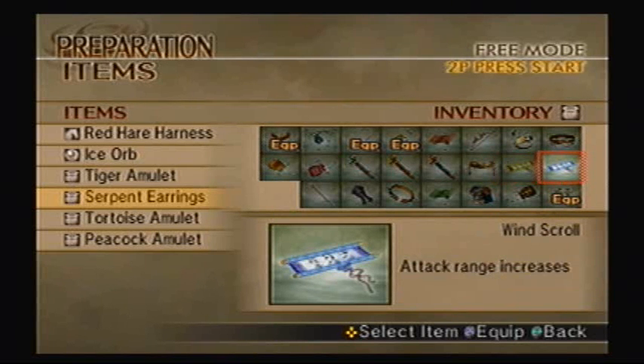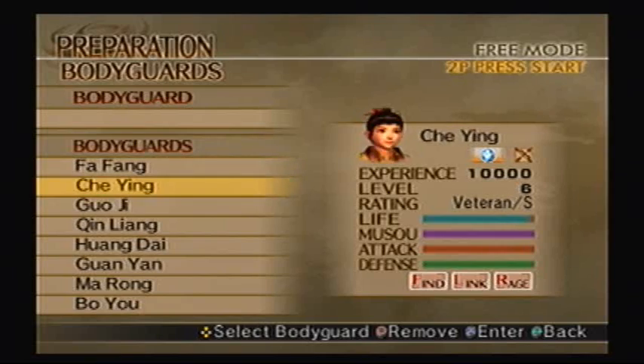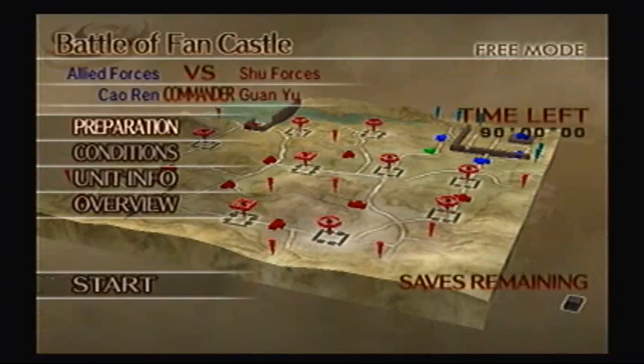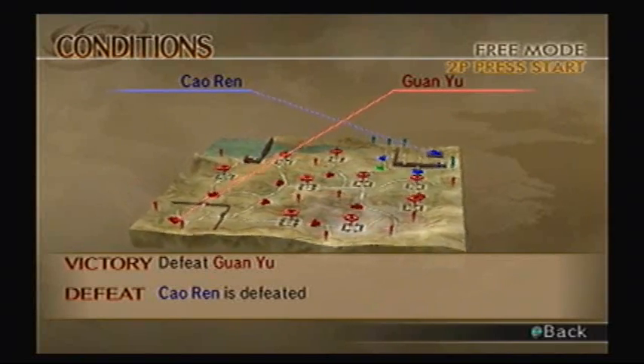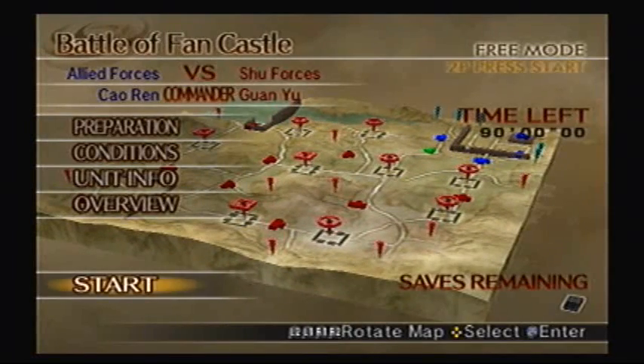I'll replace the Serpent Earring, so I think I got his attack close to, if not at max right now. I think Wind Scroll would be a good choice. And I'll bring in this bodyguard over here. So what we have to do — because we never had this map under the Wei forces yet — we just have to defeat Phi Guan Yu. And if Sao Ring gets defeated, we lose.